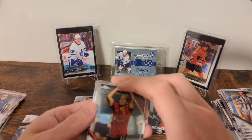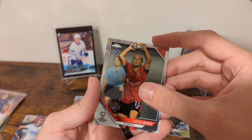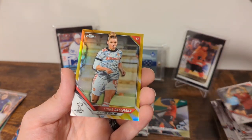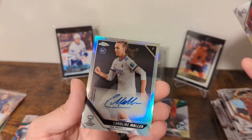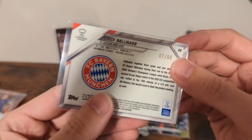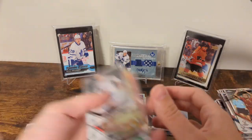We've got a Paulina Dudek base and a Lucia Alves. The gold is Bayern Munich — actually, she's with Benfica. That's a Linda Dahlman. And a base auto of Caroline Muller. We've got two autos — how about that? By the way, the Muller is numbered 7 out of 50. I'm a little bit speechless. This product, once again, continues to amaze.